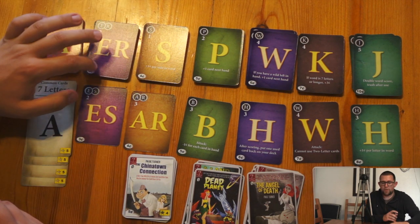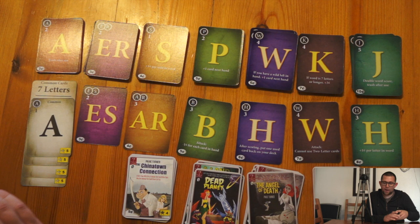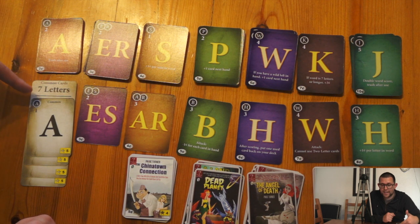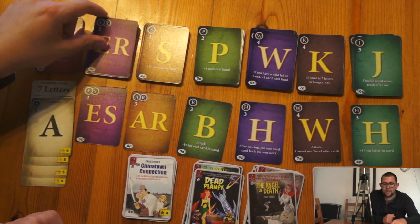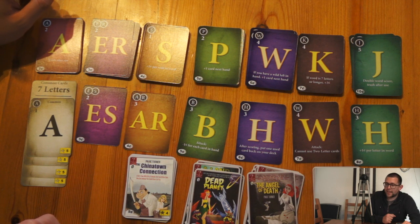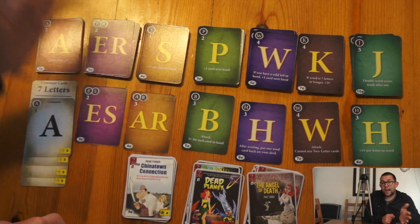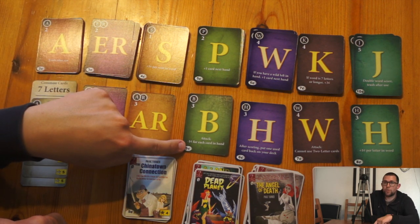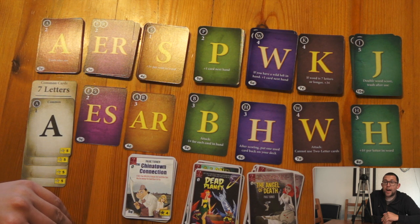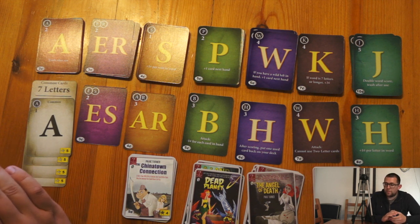Like other deck building games, you'll then use that money to buy cards from the range here. Some of these cards have powers — this one lets you have a plus one card hand next turn, which is really handy if you're trying to get the bigger letters to claim the common card. This one gives you more money. These are simply two letter words. And there are some attack cards in the game — if someone plays a word with an attack card in, every other player will have that attack valid for that next round. So if I played a word with this one, everyone gets minus one dollar to their buying power per card left in their hand.